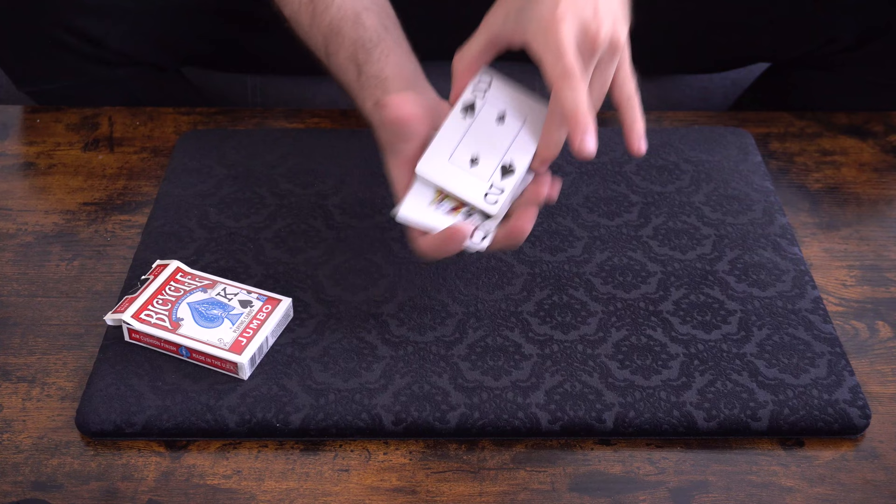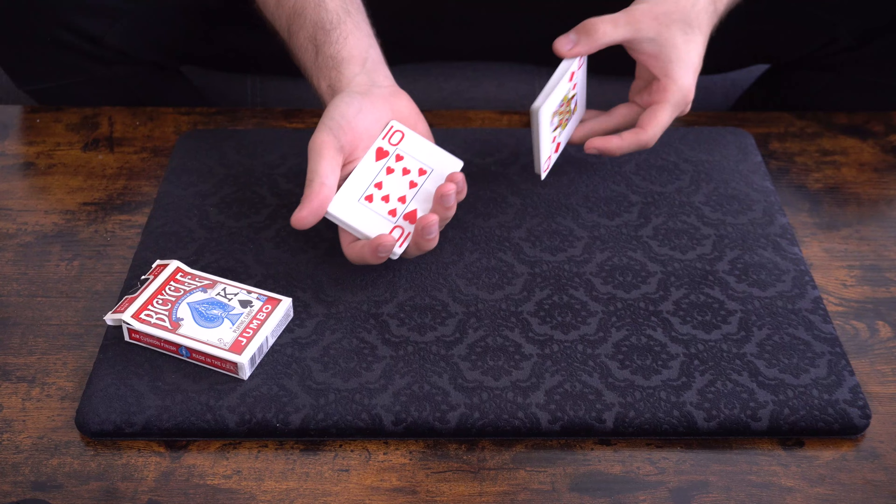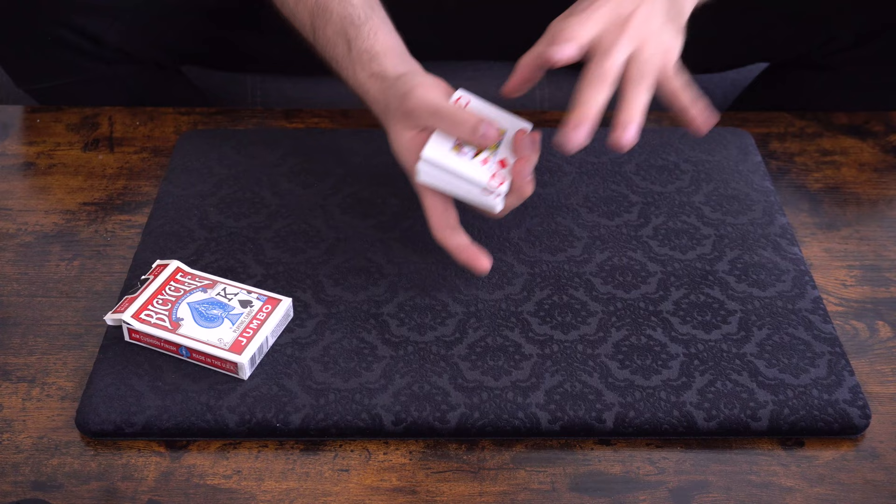For example, stop right over here — the ten of hearts, which is also my favorite card in a pack. Please remember your card, don't forget it, it's going to be important in a moment.